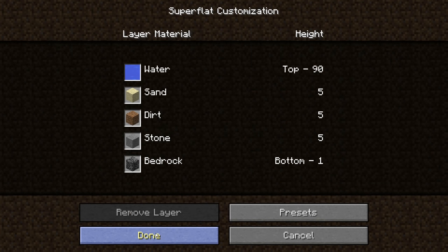The Waterworld preset is basically 90 blocks of water by height, 5 blocks of sand, 5 blocks of dirt, 5 blocks of stone, and at the bottom 1 block of bedrock.